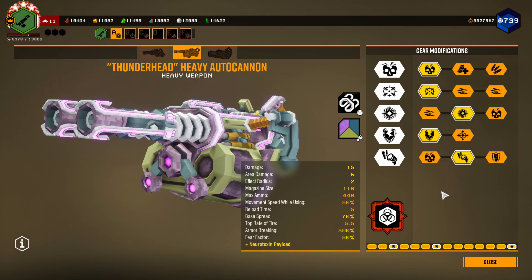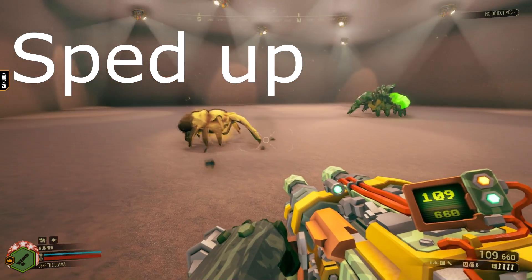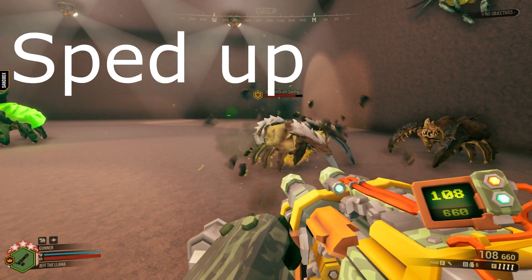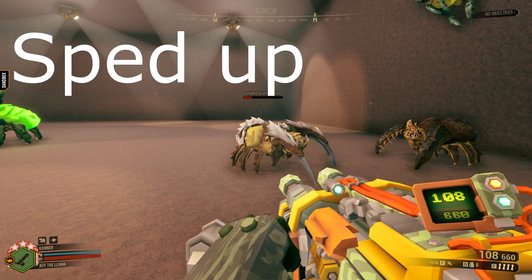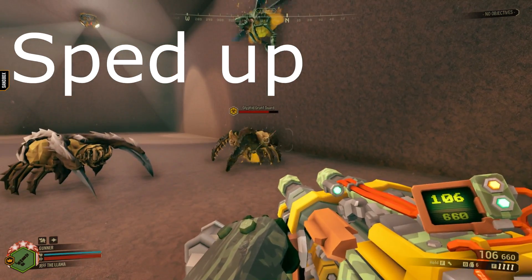I'm going to touch upon the benefits and limitations of this overclock. Neurotoxin has a 50% chance of being applied, and when it is applied to regular grunts, it will always end them. For slashers, it will take out roughly 80% of their health before the effects wear off. For guards and regular Mactera, it will take out roughly 50% of their health.